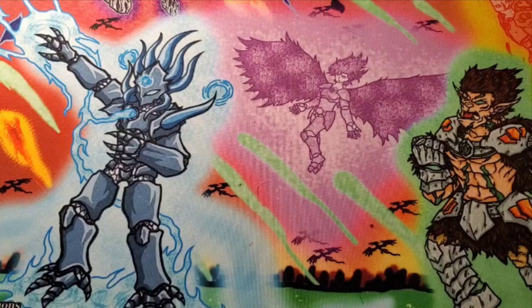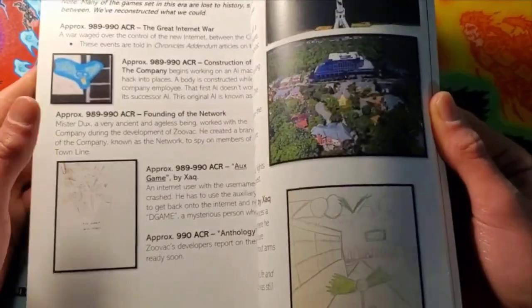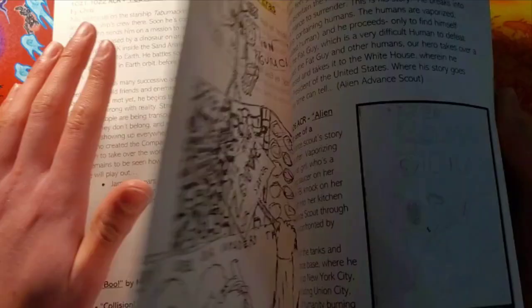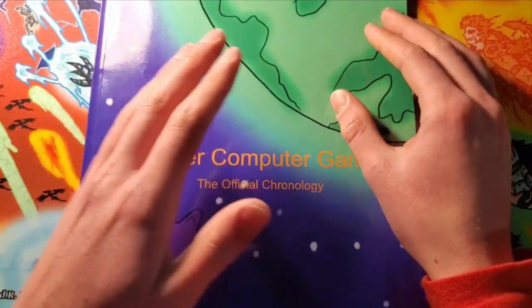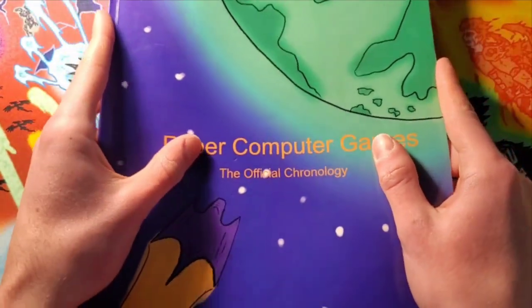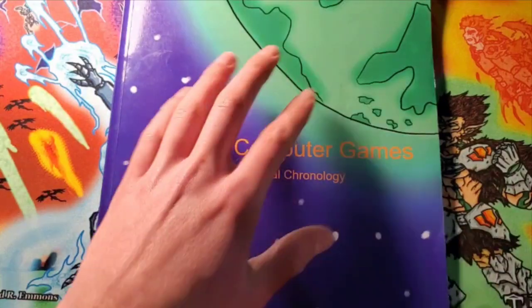The first one I recommend starting with is the Paper Computer Games Chronology. This was the first major book created for PCGs, and it's still one of the most essential in my opinion. This gives you a really good overview of the timeline of PCGs with all games made by anyone. Zach plans to make future editions, so if you guys make PCGs related to this book, he'll probably include them. This is a history and timeline of the PCG universe, all the way before the Croton regime to the far future with the perfect one. So if you guys know nothing about PCGs, I would assume you maybe know how to play — I recommend getting this book. This one is made by Zach.